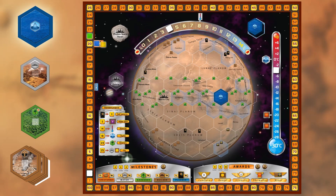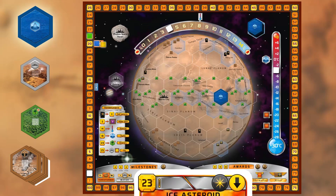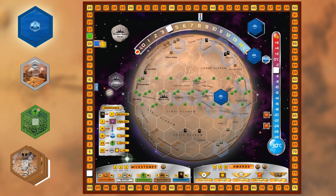Another thing with ocean is that whenever you place a tile next to an ocean tile, you receive 2 megacredits. Let's play Ice Asteroid. It has a cost of 23 megacredits and lets us place 2 ocean tiles. We place the first ocean tile here. We raise our terraform rating one step, and we get the plant bonus, and we get 2 megacredits for placing it next to another ocean.